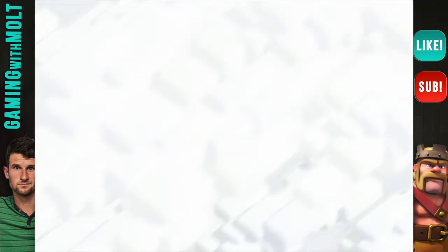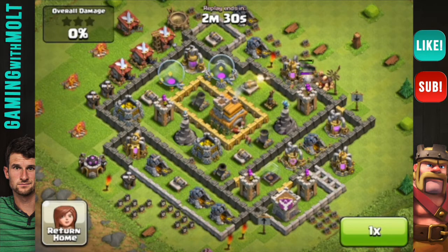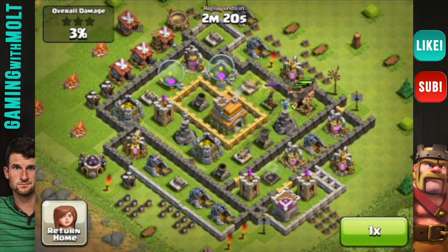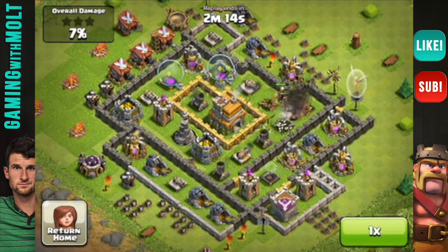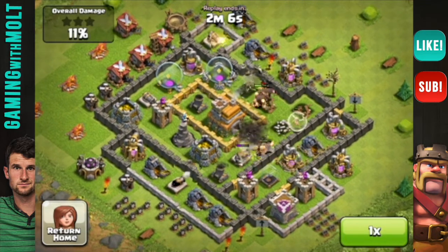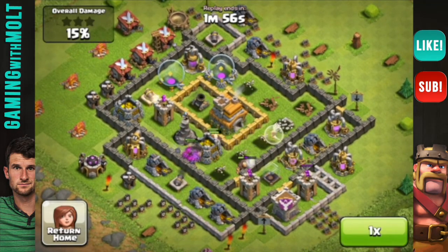There are a couple of things that happened in this attack that I want you guys to learn from. First of all, this guy has really low level walls, so I only needed a couple of wall breakers. But honestly, I didn't even need them because I have level 5 giants and they can break through those walls pretty easily. As my giants work their way around, you'll see he only had one air defense. I think he's Town Hall level 7, so he should have 2 — but he only has one. Always have air defenses, otherwise I'm going to come to your base and rock you with my giants and my healer.